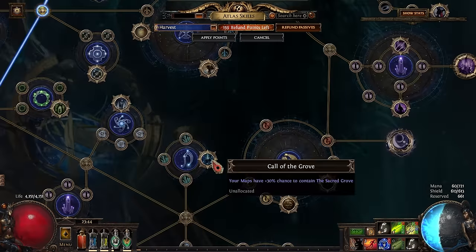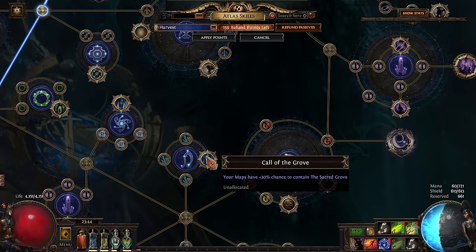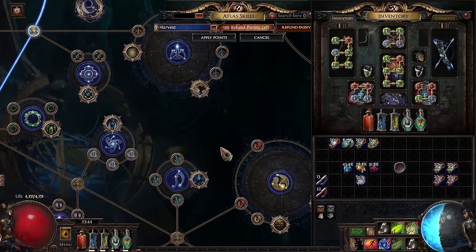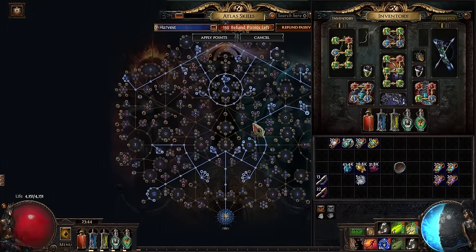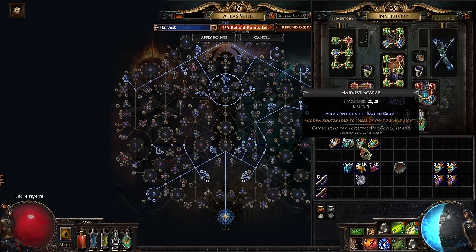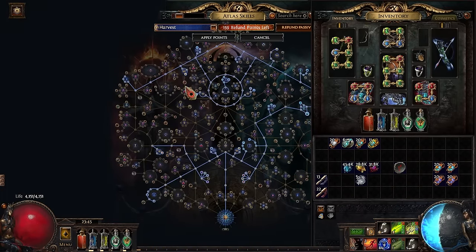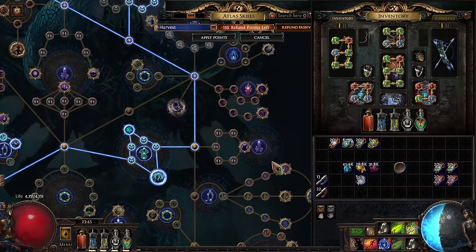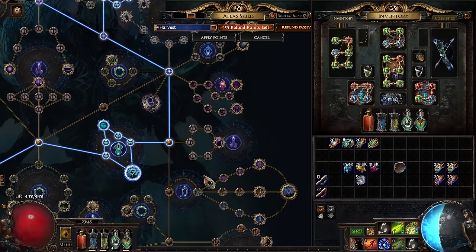There are two other wheels I did not take. One is Call of the Grove, which is just the chance to spawn Harvest — it's very good. I would ultimately recommend taking this node and not using Harvest scarabs. But you're really not starved for scarabs in a Harvest setup. In the Atlas passive strategy I was running, I was very starved for points, so I ultimately said that's a lot of points — I'll just run Harvest through scarabs because they cost one chaos. Ultimately, I don't think that was the right call.